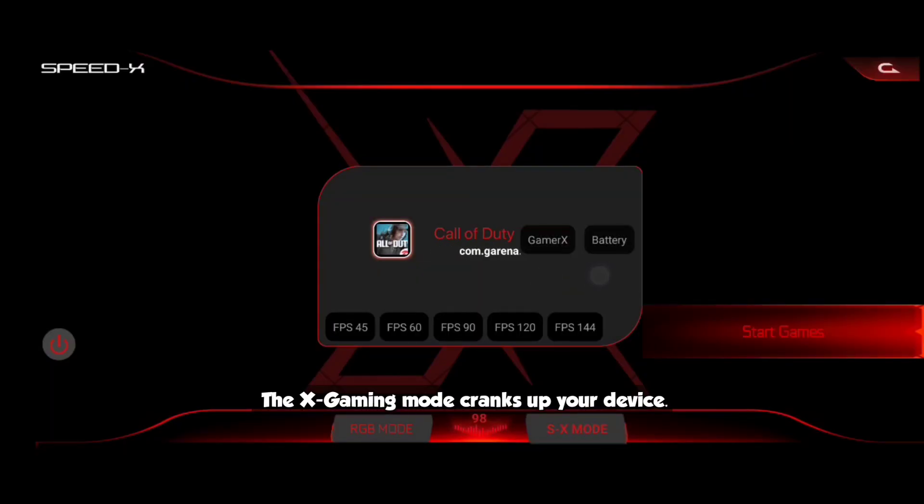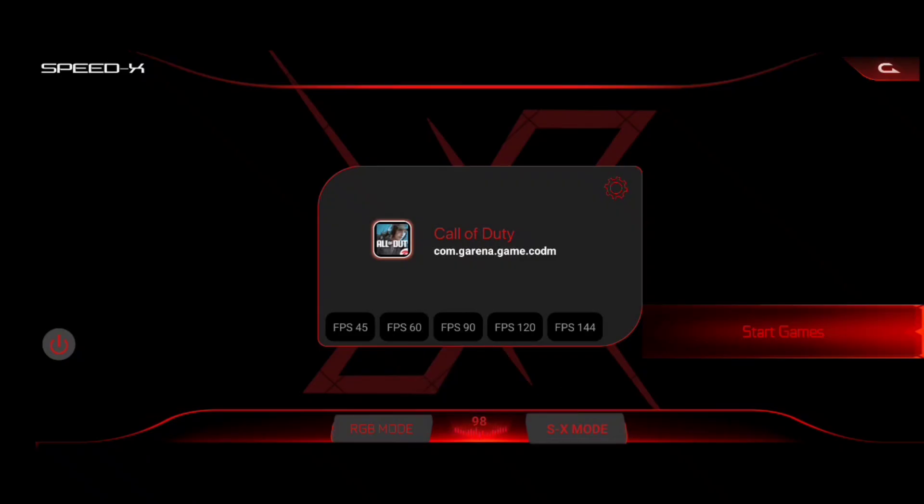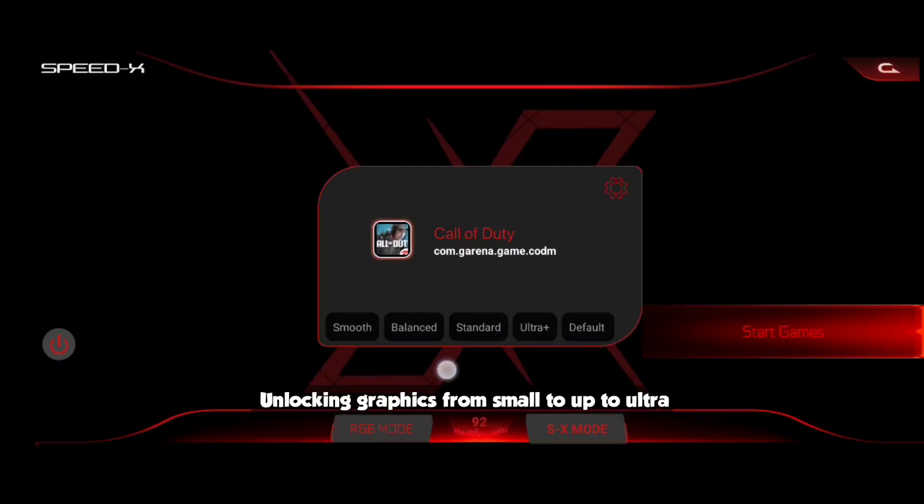Next up, the game list options. X Gaming Mode cranks up your device; if you want longer play time flip to battery mode. If you want to go wild, overclock from 60 to 144 fps — that's right, triple digit frames on a phone most folks call low-end. And the best part: unlocking graphics from smooth all the way up to ultra HD.